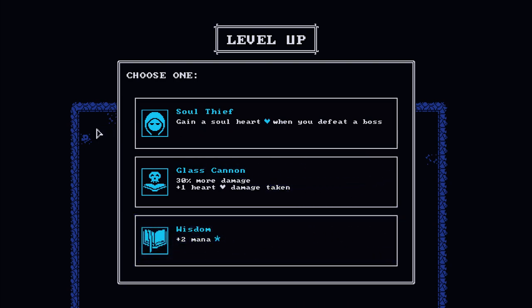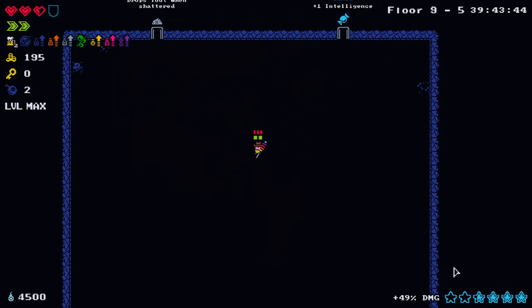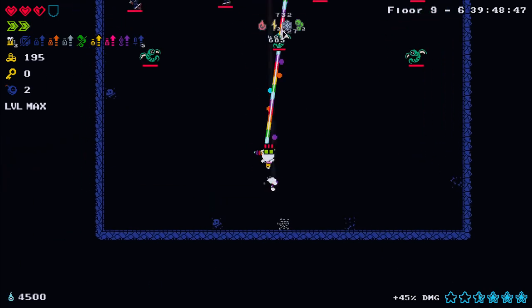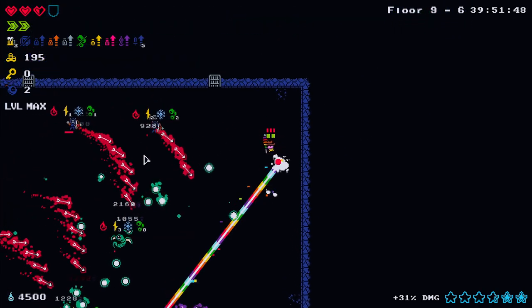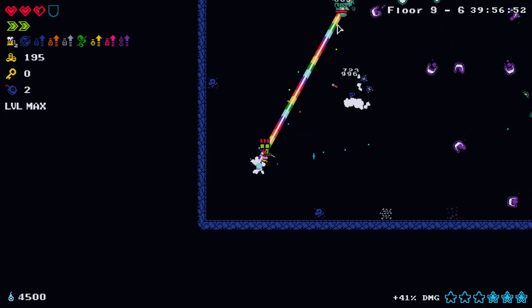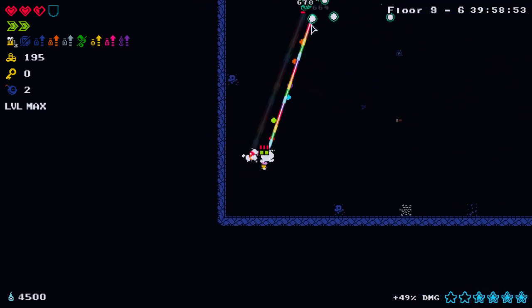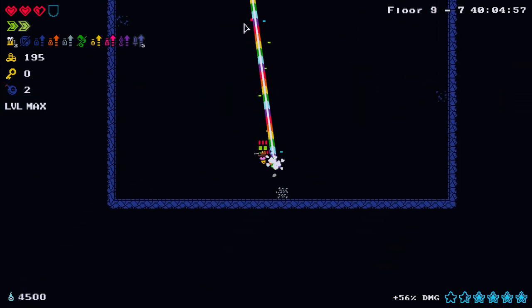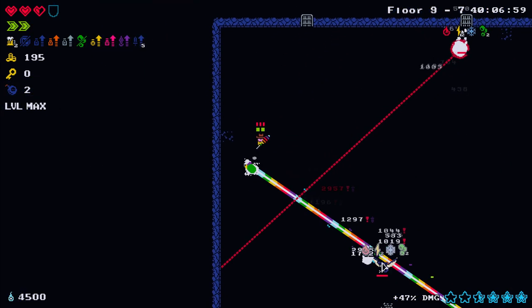Getting a soul heart when you defeat a boss - we're nearly done so no point getting that. 34% more damage but take one more heart when hit - doesn't sound healthy. Let's go for plus two maximum mana, which increases the mana in the bottom right corner. That'll help us do a bit more damage especially when the mana bar is full. We can still get stat boosts from intelligence even at max level.